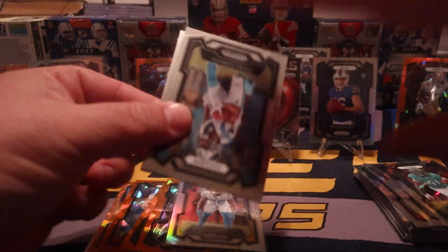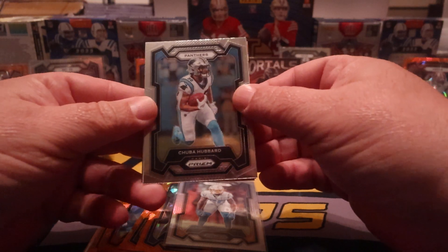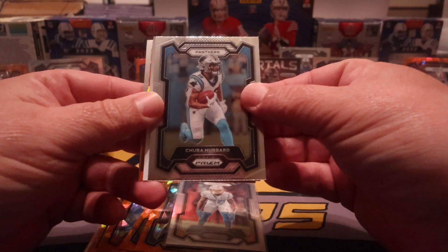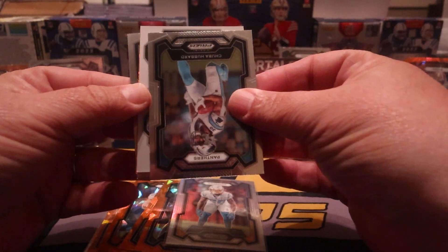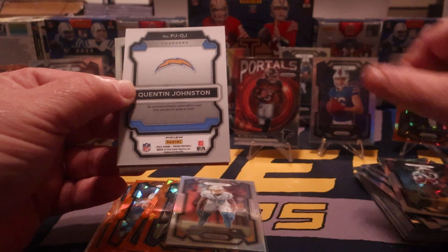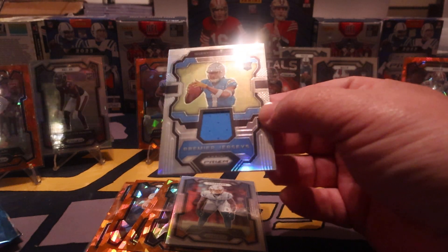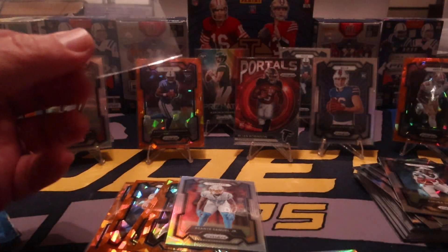Halfway through folks — three packs to go, we had one silver already and now we have our second silver and a mem. It looks like we got Chuba Hubbard and looks like we got another patch — and that's gonna be Quentin Johnston on the patch. Bam — that's our silver, Quentin Johnson.